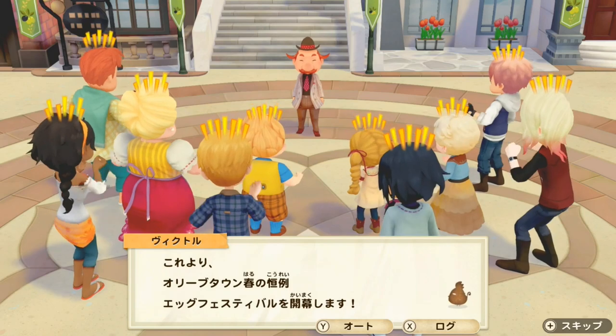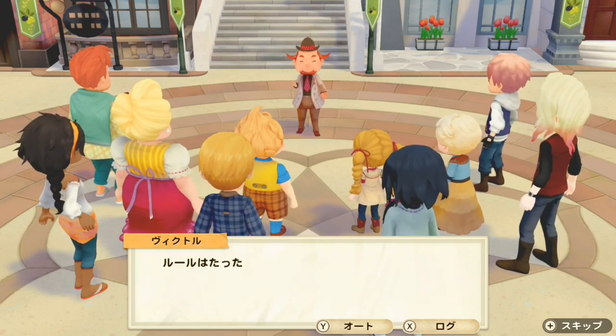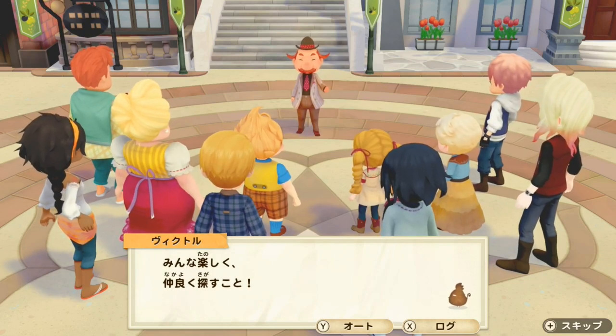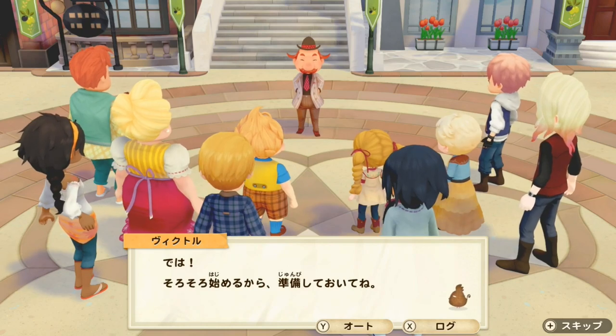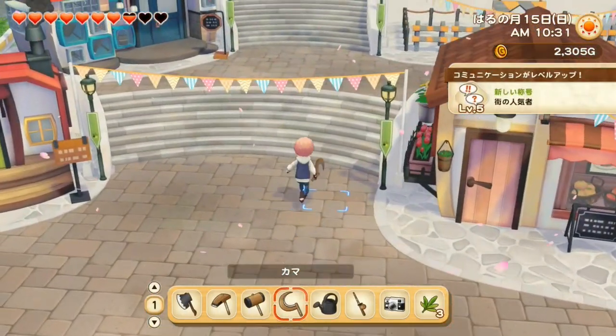This is Olive Town's annual spring event — the opening of the Egg Festival! Everywhere around the city they've hidden some eggs, so let's find them. There's one rule: everybody have fun and be friendly during your search. So it is gonna be like Harvest Moon 64 — really excited to find more eggs than the other people. If you talk to the person you're dating you can search eggs together as a team, or if you talk to Victor you can search by yourself.